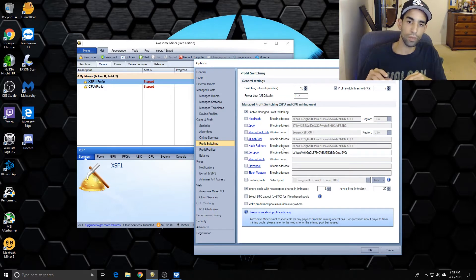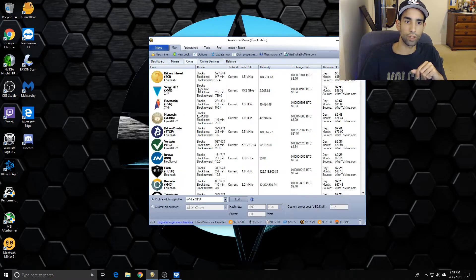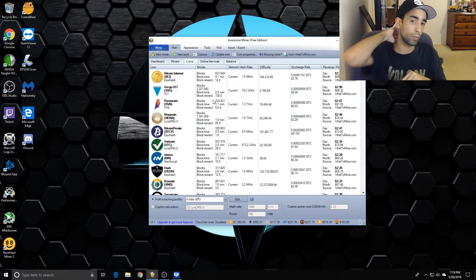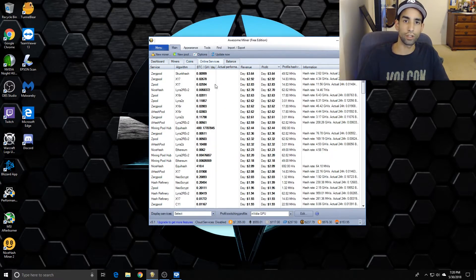For my 1080, if I look at my coins, the most profitable coin right now is Bitcoin Interest, which is a fork coin from early May. It's a coin you can stake - if you have a certain amount of coins in your wallet you can earn interest on it weekly or monthly. Raven coin is usually near the top, Verge, and Mona has been up there as well. These profits switch, so when we look at online services we can see Zerg Pool is usually at the top, along with Zpool and A Hash Pool.